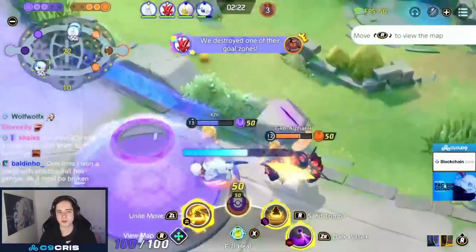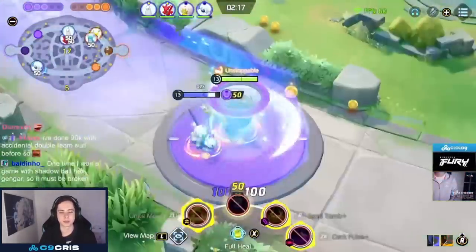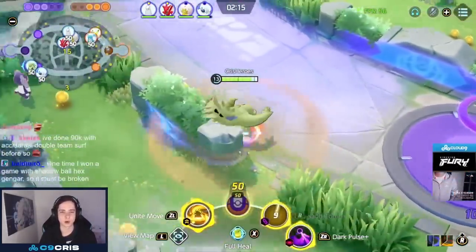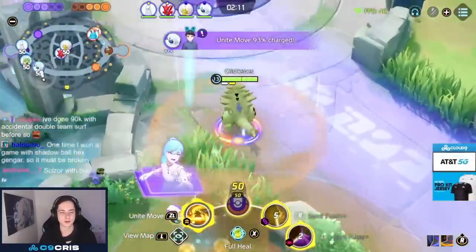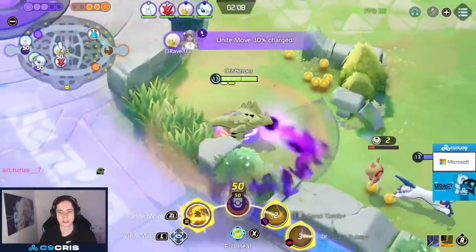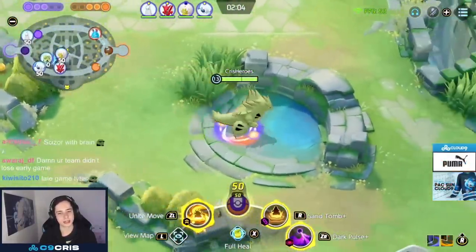For held items I'm currently running Muscle Band, Scope Lens, and Rapid Fire Scarf — very aggressive. You can also go tankier items, maybe a Focus Band. But Muscle Band, Scope Lens, and Rapid Fire do absolutely insane damage and also help you get to late game because you can farm wild Pokemon so much faster and take down objectives on your own much faster.